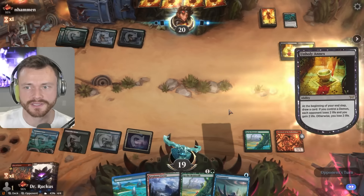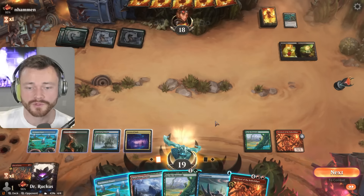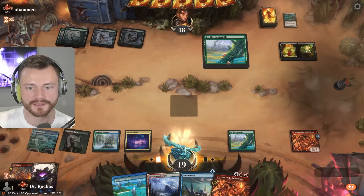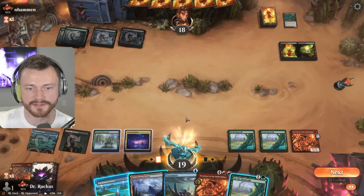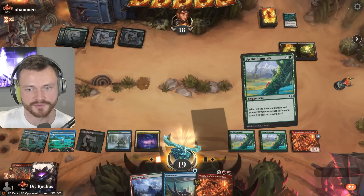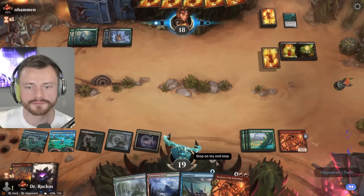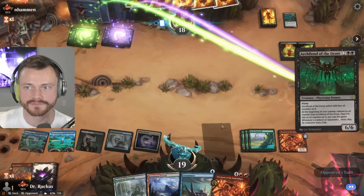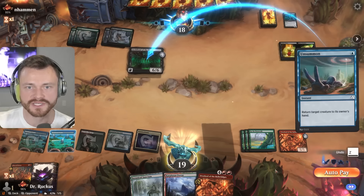Zappy zappy, draw a card, another unsummon — not bad against demons. Land in hand, another tap land. It's an Anax, okay, they got their draw engine too. Beanstalk or overlord? We could do a big overlord next turn if we Beanstalk here, so that's fine — we've got unsummon for a demon. Another Beanstalk, not bad at all. We just want to leave blue open if we can. Not a bad place to be; we got a huge draw next turn. We just bounce, send it back, try again.